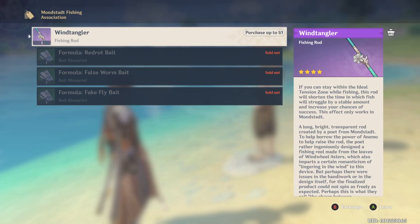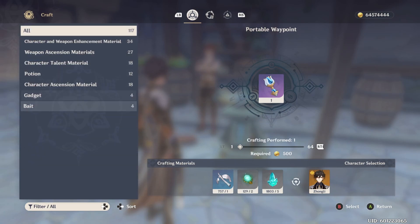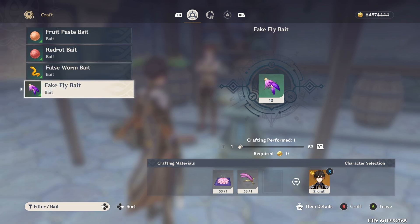The fishing rods give you a boost toward fishing in a specific region. The Wind Tangler sold by the Mondstadt merchant will only make fishing faster within Mondstadt. Once you have the bait, you can craft it at the crafting table — it's cheap and easy. You'll need the false worm bait for angelfish, and the fake fly bait for koi fish and puffer fish.